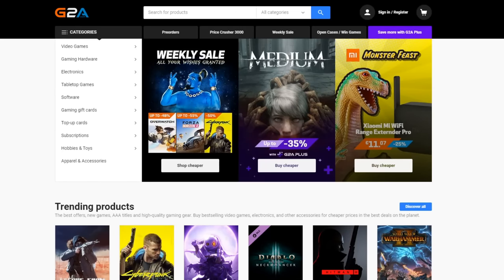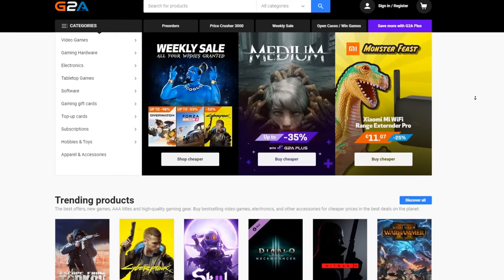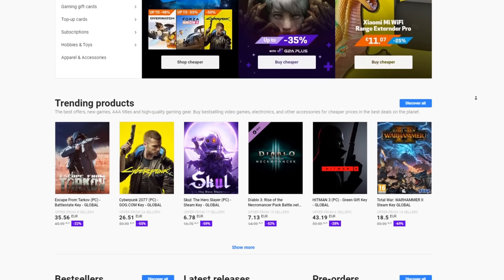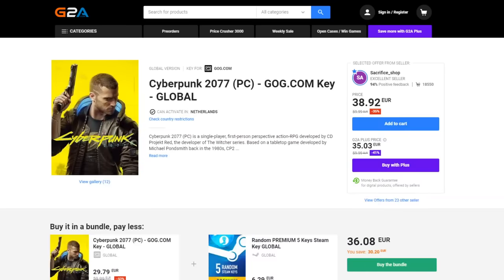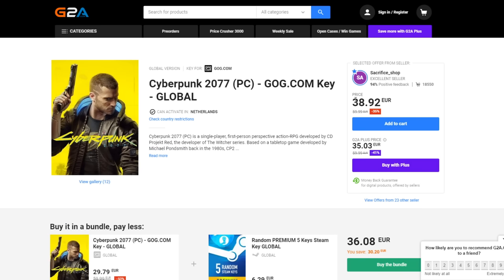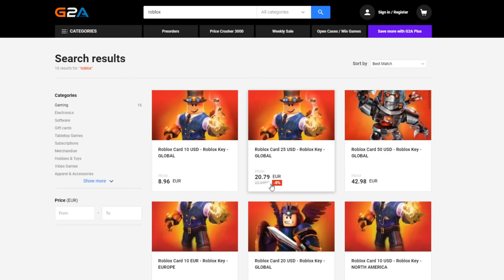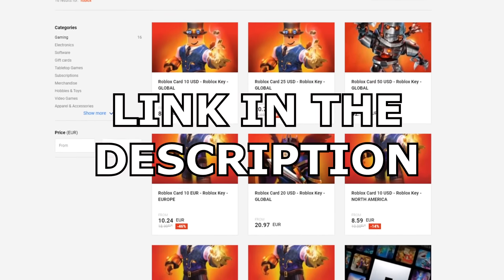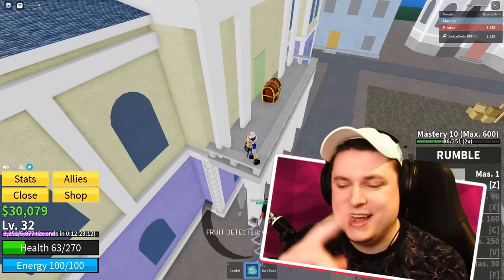I want to talk about today's sponsor - G2A. G2A is a website where you can get games, game accessories and more for a lower price than anywhere else. Even games like Cyberpunk or Hitman 3 are so much cheaper, going from 60 euros to only 38. Even Roblox gift cards are cheaper on G2A. Check out the description down below for the link.